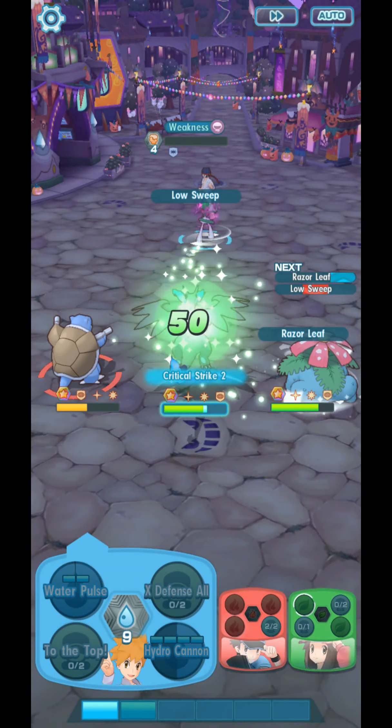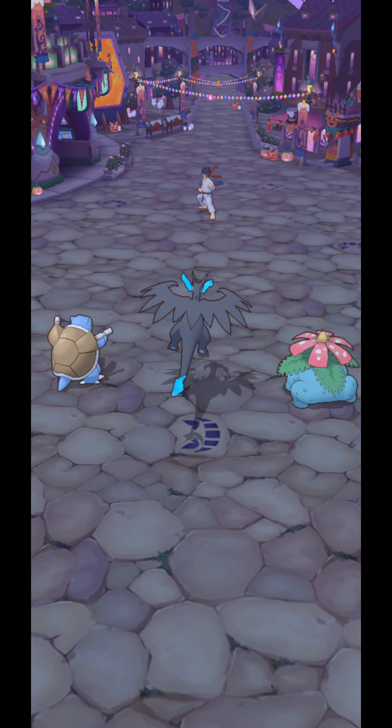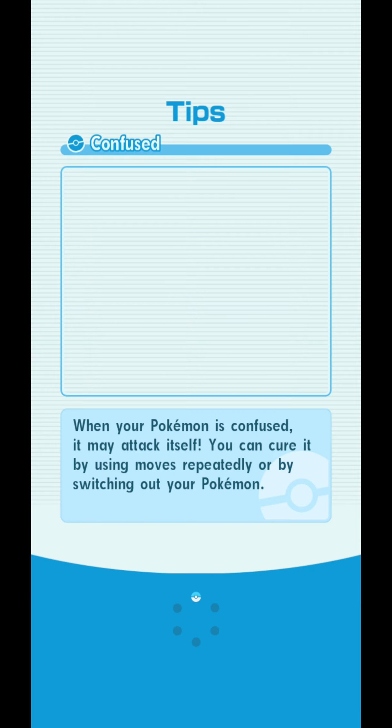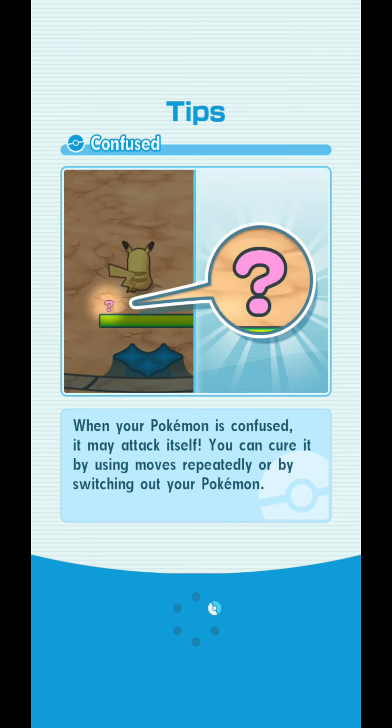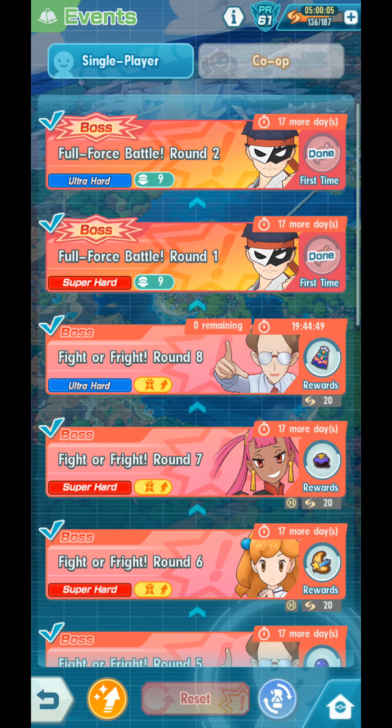That is how you win with the Kanto Trio, guys: make Gengar confused, and then hopefully that Gengar will hit himself when he tries to use Poison Gas, and then everything will be easy. And that's it — thank you so much for watching. Give this a thumbs up, comment your thoughts, share this with your friends, subscribe if you haven't. And guys, use the candy you get in Full Force Battle Round 1 on Skyla if she is not yet 3 out of 5. Use the candy you get in Full Force Battle Round 2 probably on Howl, if he is not yet 3 out of 5. See you in the next video!